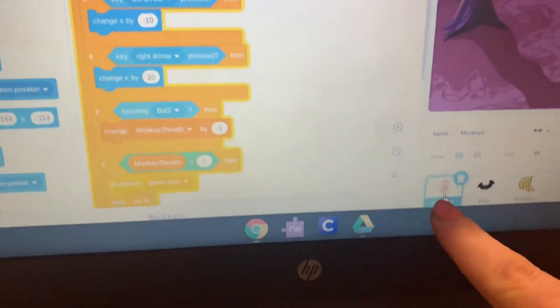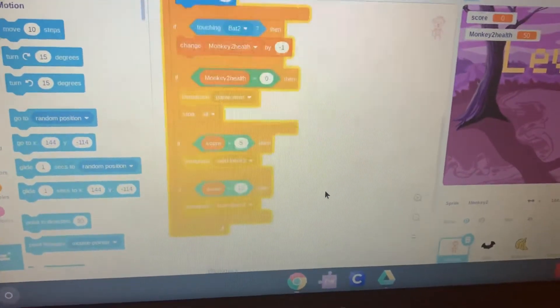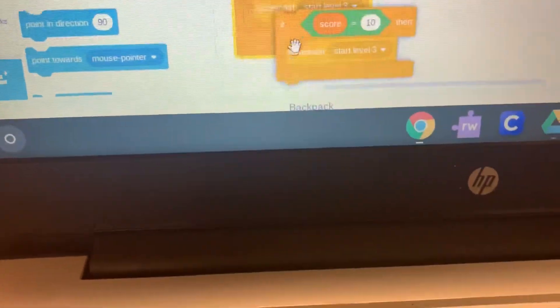First, click on the sprite that you control with your arrow keys, then scroll down toward the bottom of the code. You're going to see the last if-block — put your pointer on it, two-finger click on your touchpad, choose duplicate, and then put the duplicated blocks directly underneath the previous if-block.